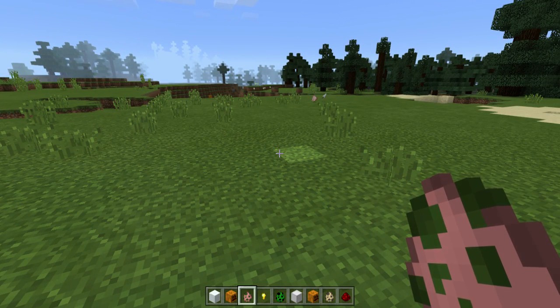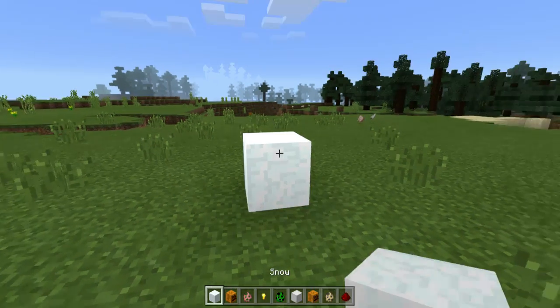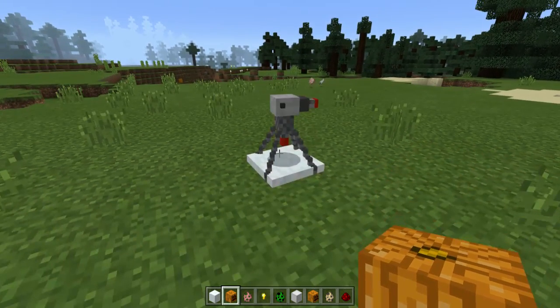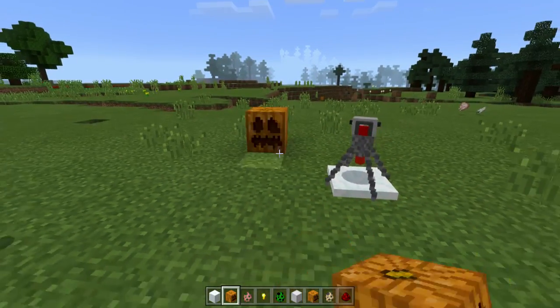The next one is the Redstone Turret — oh my goodness, this is my favorite! It replaces the snow golem, has two hearts, and shoots arrows and snowballs. It's awesome, I'm telling you people, it's really awesome. If you're trying to build a fortress or a castle, you need one of these. Look at it — it's like a machine gun!